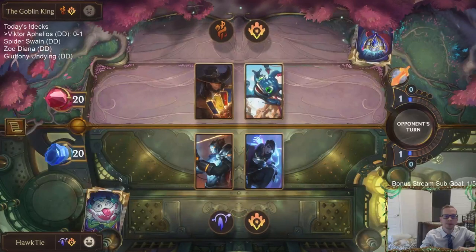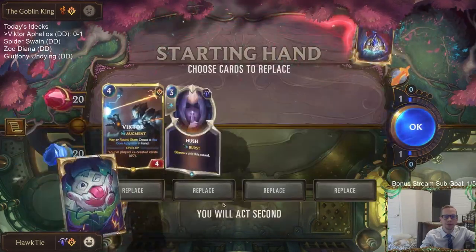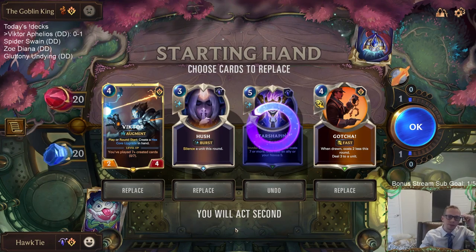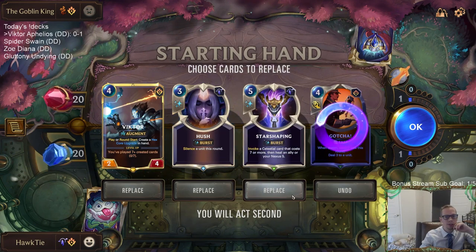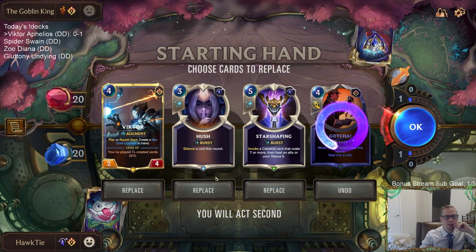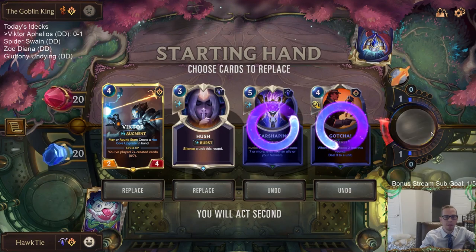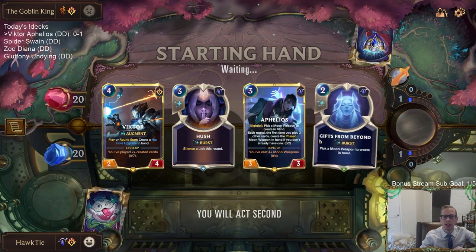Twisted Fizz. All these cards are useful - I just don't really have anything to do the first three turns, but these are all pretty useful cards later on. Hush on a Fizz is really nice. And Star Shaping, because they're going to be having all the elusives and nexus damage - just Star Shape that. Those are nice later on in the game.